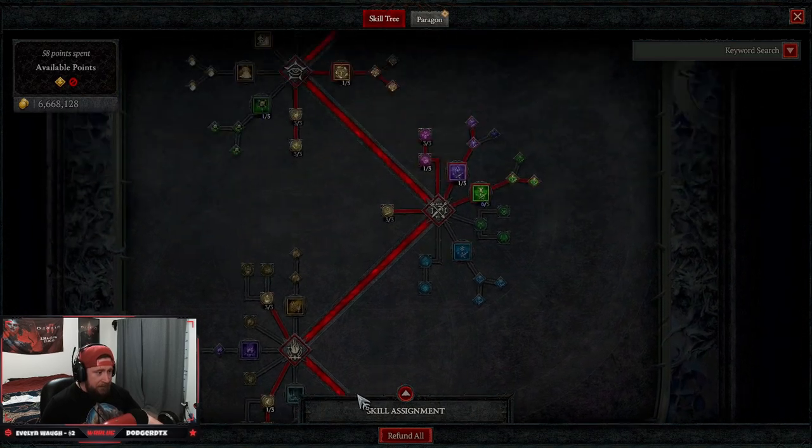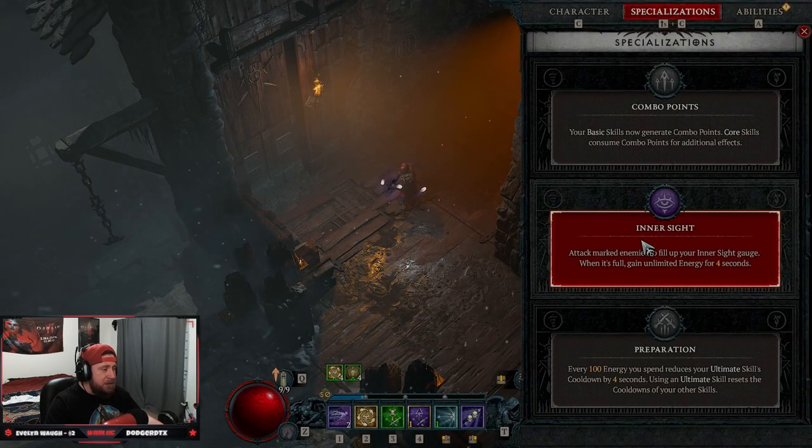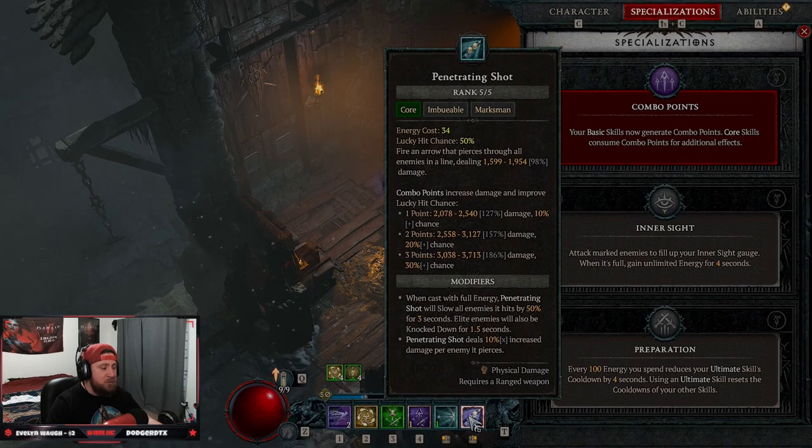Our key passives are going to be Precision — we want that big increased critical strike damage and guaranteed crit. For our specialization, Inner Sight is okay, but we want Combo Points. We want to rack up combo points to do massive amounts of damage with Penetrating Shot.